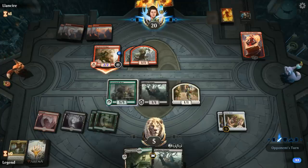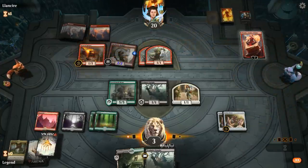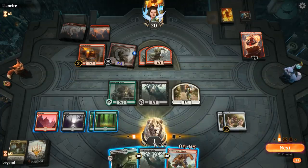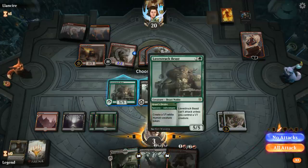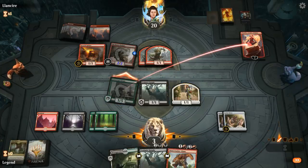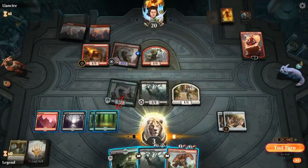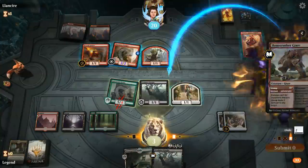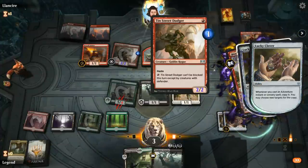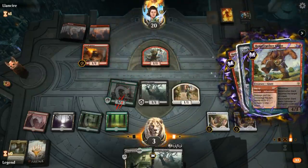Dodger puts us to 3. Next round we're dead to Dodger plus Spitter, but a Bonecrusher Giant was a great topdeck — I get to kill Dodger, Chandra, and Scorch Spitter all at once. I'll start by attacking Chandra with the Beast. Then I should deal with the Dodger now. I can't afford to use the adventure on the Foulmire Knight or I would die.